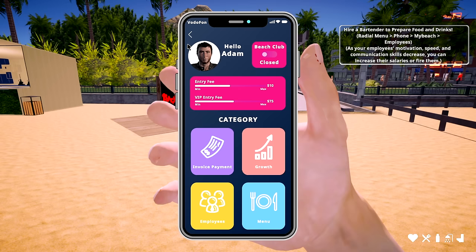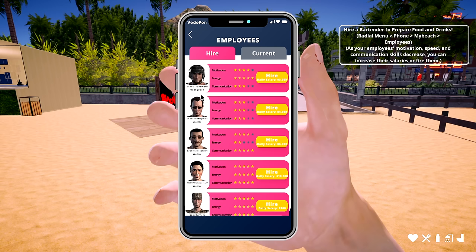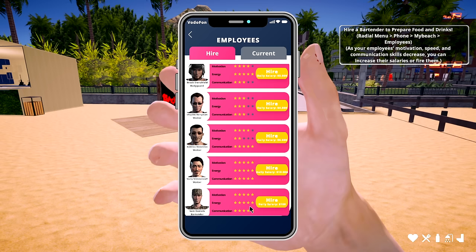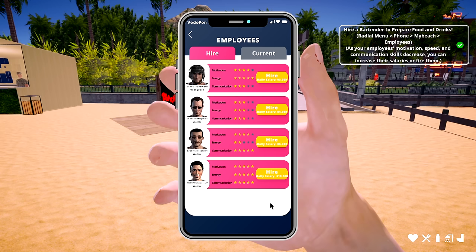Whoa, this guy is serious — he was a bodyguard, that's why! We have waiter, waiter, waiter, bodyguard, and bartender options. We only have one choice — 100 dollars a day. He's motivated, looks like he's in pretty good shape. We're going to hire him. A hundred dollars a day — I better get a couple more benches if possible.